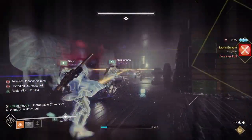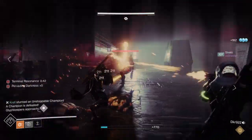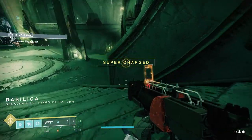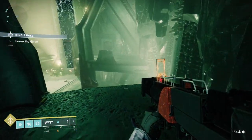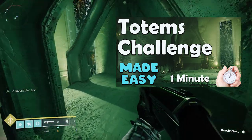If you need help on any of those, check out my channel — I have a complete guide on every challenge. For King's Fall, the challenge is Totems. For Totems, you essentially can't get the same buff twice, so you have to rotate through the entire play space through each rotation. If you're confused on that, feel free to check out the video I have on how to do that really easily.